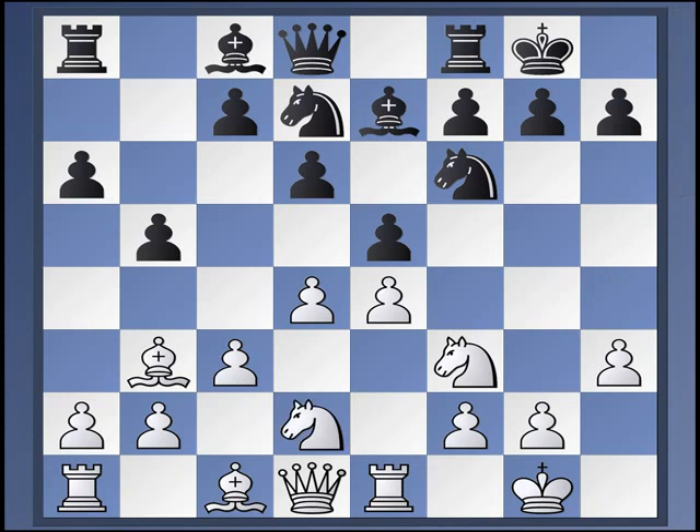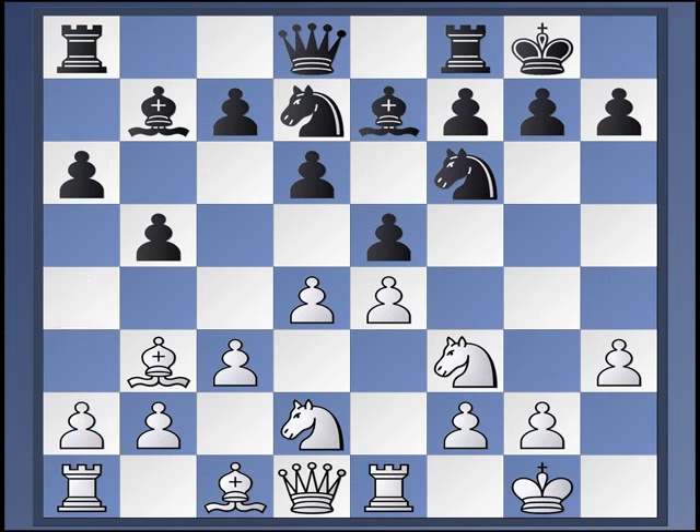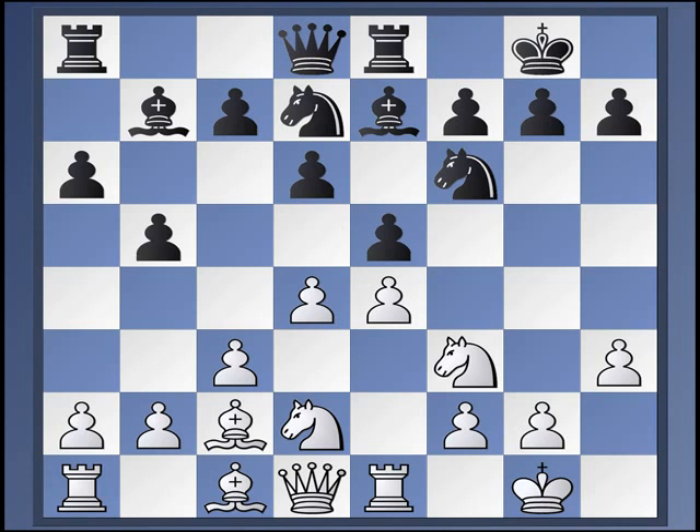So the real move is Knight B to D2 — this is the main way to go. Bishop B7. Sometimes White plays A4, but at best it's an inflexible approach, because sometimes White plays A4 and sometimes he doesn't, so let's wait and see. So Bishop C2, Rook E8.